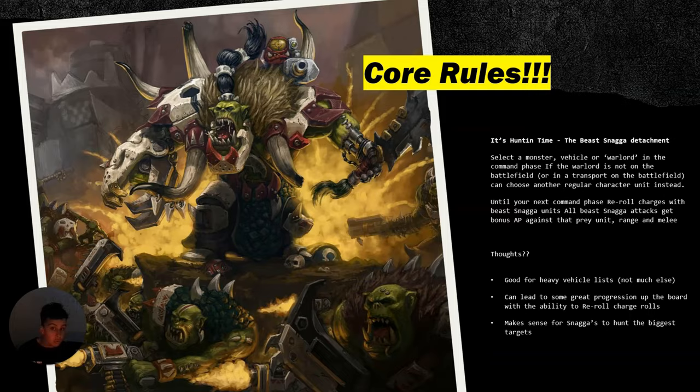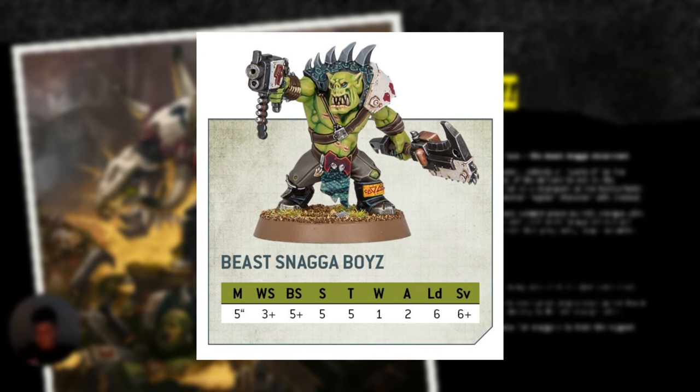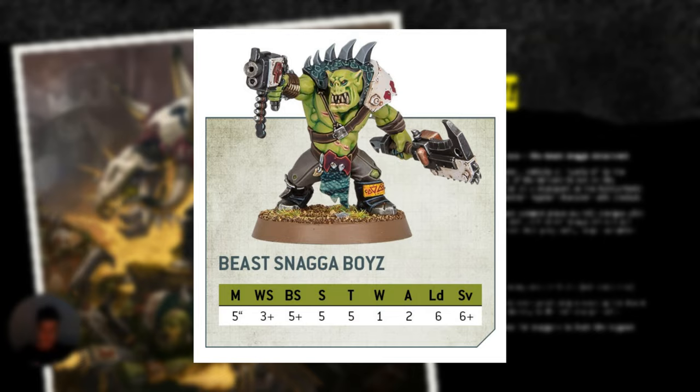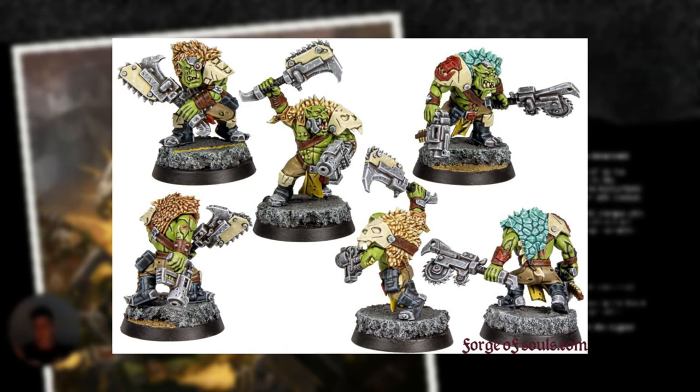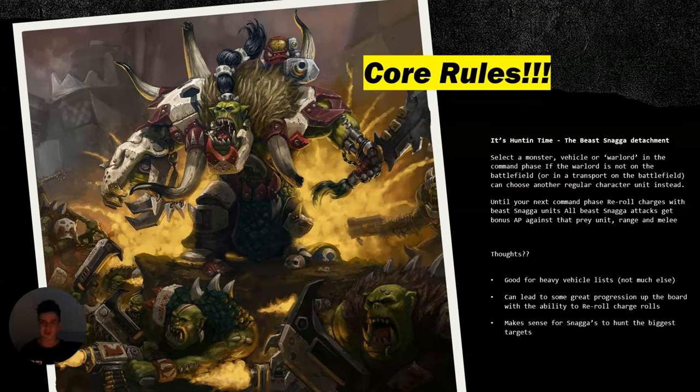Number one, this brings the basic Choppas from AP1 to AP2, which is awesome. Beast Snaggers are a great threat, especially against large annoying vehicle models like large transports, which force them to have an emergency disembarkation — allowing you, since you're already in melee, to put them in a position that might help you out, or to just take down these annoying vehicles outright. In a knight army, you just choose whichever vehicle you want and go for gold. You can't choose just any unit; it has to be a monster, vehicle, or warlord, and if none of those are present, you can choose a character.